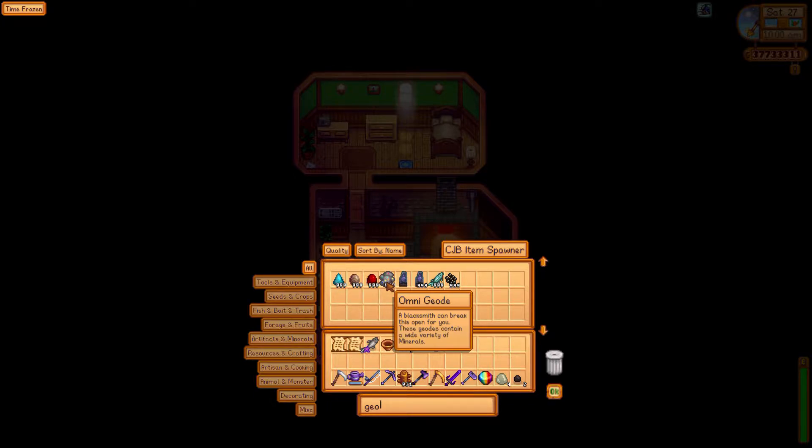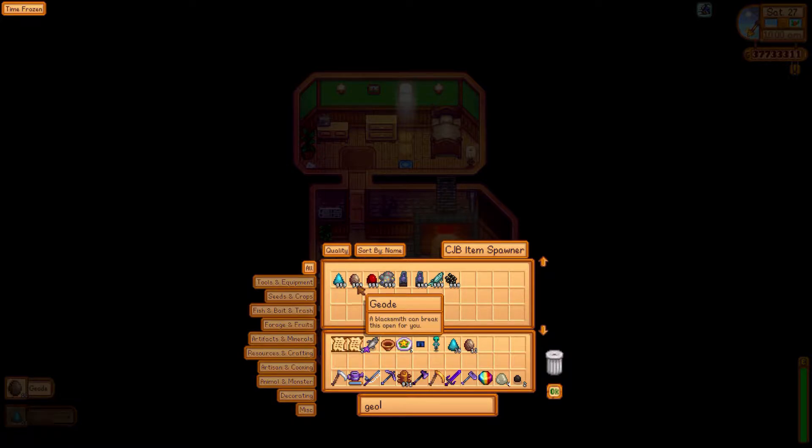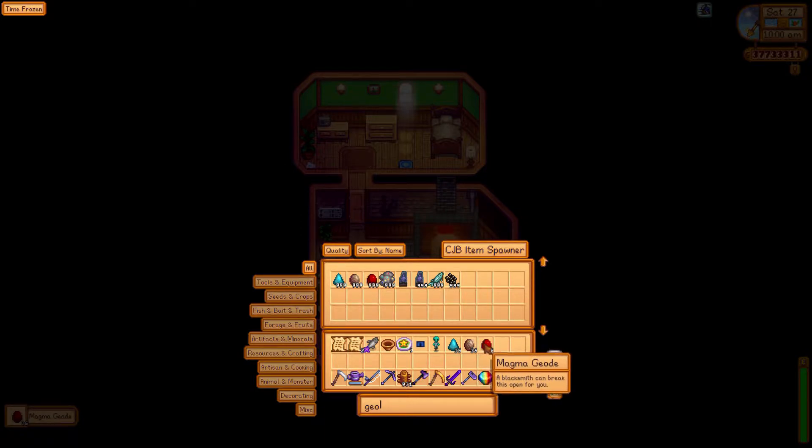Those ones aren't worth selling. What we are going to do is grab a full inventory's worth — 35 of each. The first stack of 35 we are just going to sell and see how much they are worth on their own, and then we are going to break 35 each and sell them to see if it's worth it. We are not going to do the Omni geodes since they aren't worth anything, so we are just going to do these three.